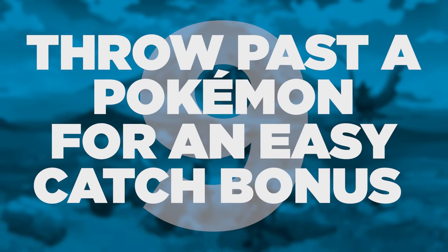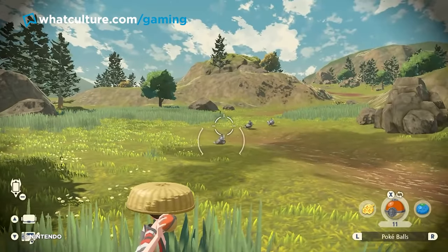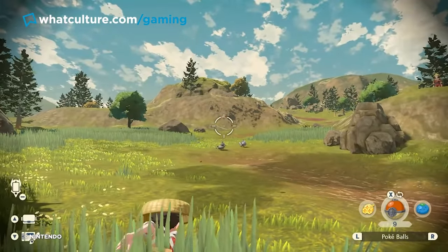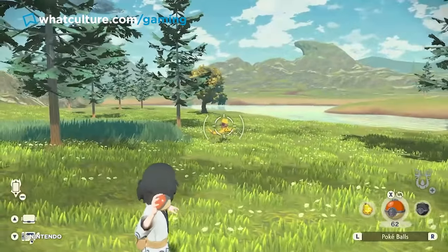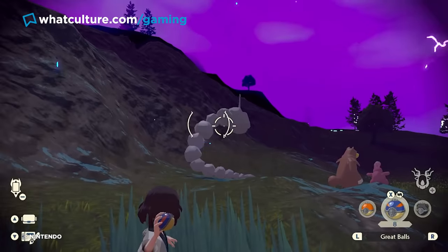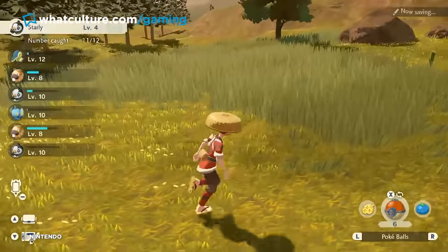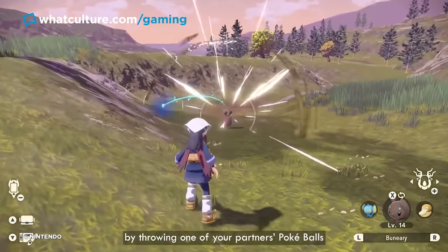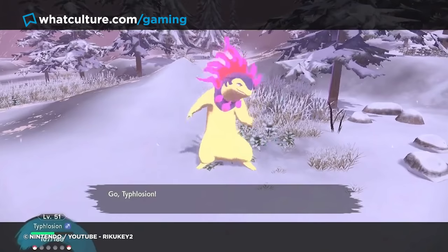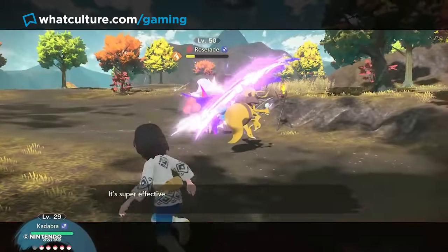Tip 9: Throw past a Pokemon for an easy catch bonus. Part of Arceus' new catching mechanics comes from aiming directly at a creature in the field and hoping for the best. You can get an invisible percent catch bonus though by hitting from behind — something you can ensure if you throw a Pokeball or other item past the side of a creature, wait for them to turn around, and then throw again at their back. Throwing a Pokemon from behind will put them in a startled, unaware state too, letting you get the first hit in during combat, which is essential against the oversized alpha variants.